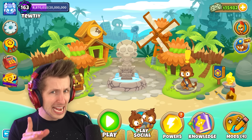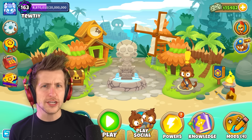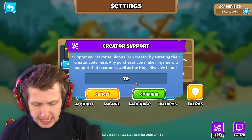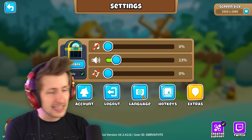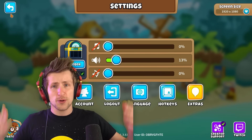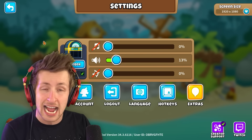By the way, guys, I have a creator code. If you go into your settings, you can go down to creator support and put in code 2D-T-E-W-T-I-Y, and then anytime you do any shopping in Balloon Tower Defense, you'll be helping support me at no extra cost to you. It is actually such a cool program Ninja QE has added.